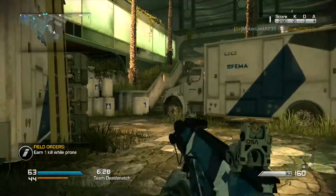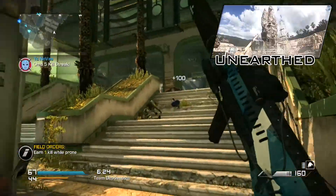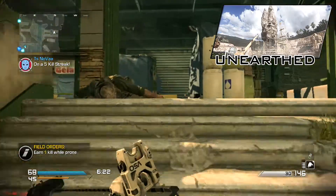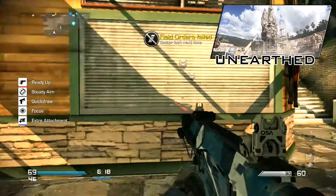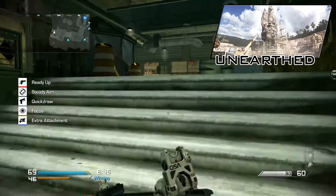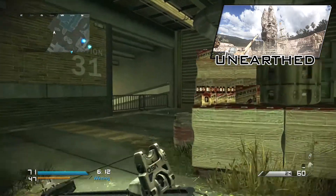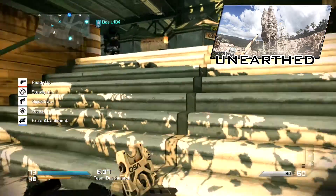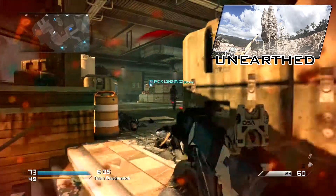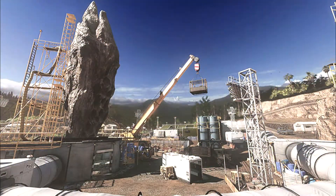The next map is called Underearthed. It is classified so I don't actually know where it is, and it is inspired by Dome — the fan-favourite map from Call of Duty Modern Warfare 3. It looks really, really good. It looks like there's a massive stone in the middle and they're doing construction work on it. I think it's going to have that kind of dome layout if you look on the map.